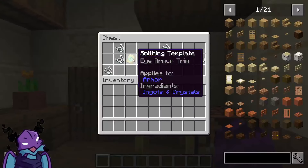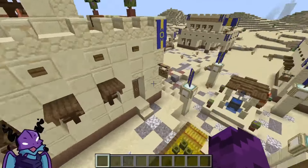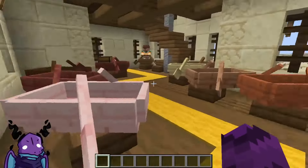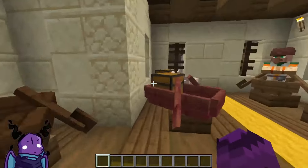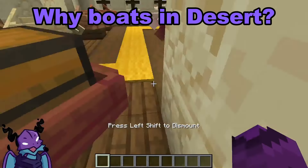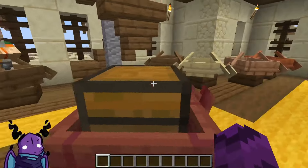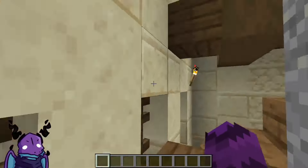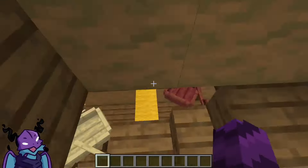What does the chest loot look like? Not bad, not bad. Boats? Why are there boats in the desert? Unsure. Anything in the boats with chests? No. More boats — I can't escape the boats.